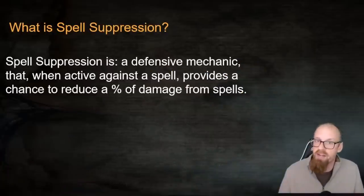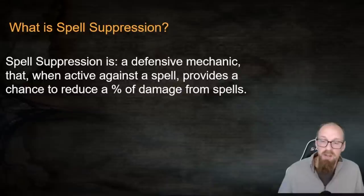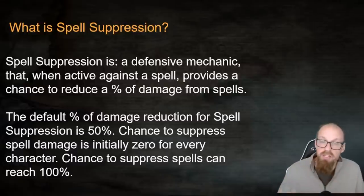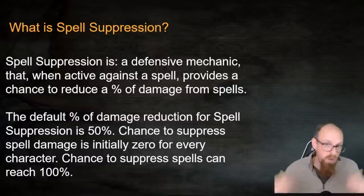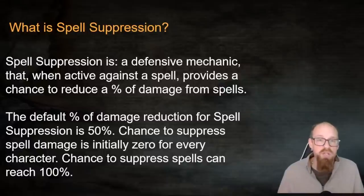Let's start by addressing what exactly Spell Suppression is. Spell Suppression is a defensive mechanic that, when active against a spell, provides a chance to reduce a percentage of damage from that spell. The default amount of damage reduced by Spell Suppression is 50%. You can think of it as a binary situation: if a spell is suppressed, that spell is going to do 50% of whatever damage it was scheduled to deal to your character.